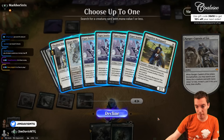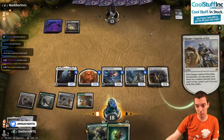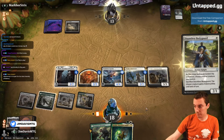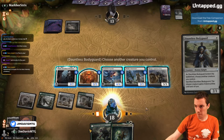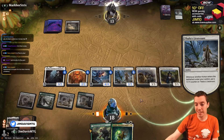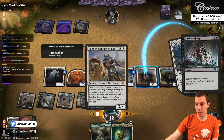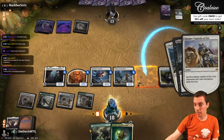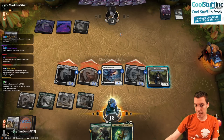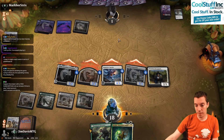Bodyguard protects against actual rats but not Meathook Massacre, but it's still reasonable to have access to. Play Bodyguard. Grasp the Ranger Captain — so they definitely have a Wrath. Trying to make it so I can't silence them next turn. We attack — Massacre can only happen for X equals 2, which is not good enough. I think they're pretty dead here.